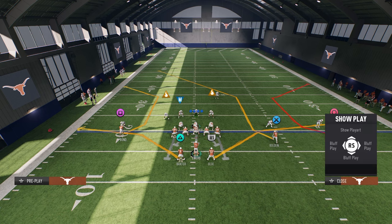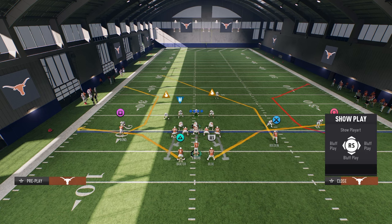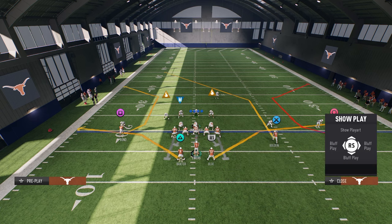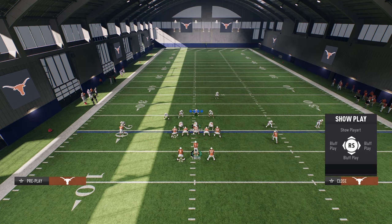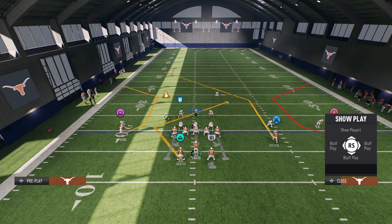What I would do with shakes: post this slot receiver and stem him up about two or three ticks. Then I would have a backside Texas route because we want a man-beating play. We also want a way to beat man coverage right.